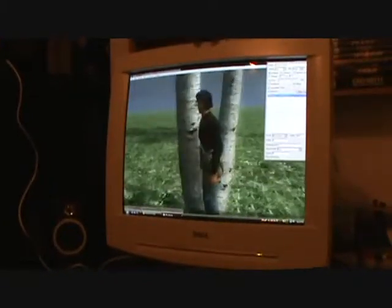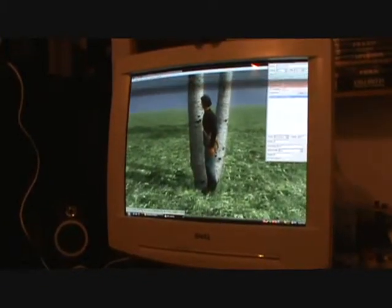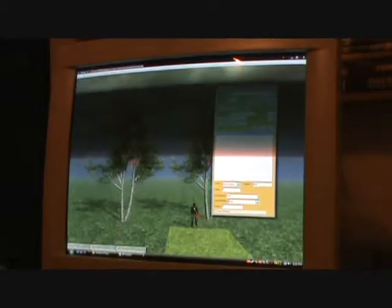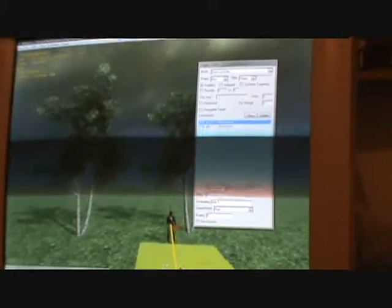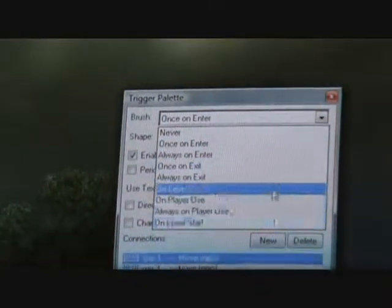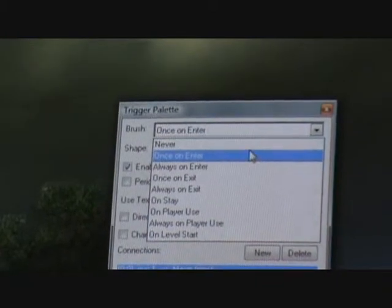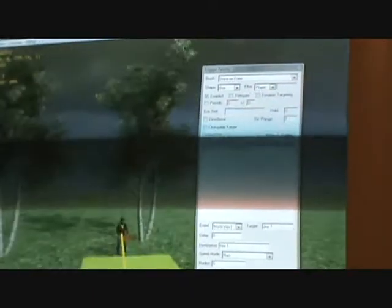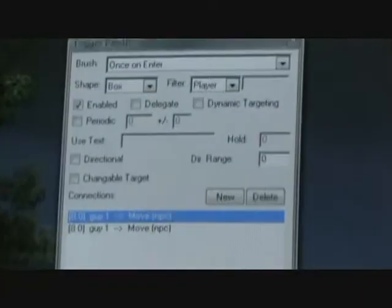Apparently my radius didn't work. See, it changed — it was six, now it's zero. So, first make sure you have it highlighted. You want your trigger box — click on it. The brush up top gives you a bunch of different options. What you usually want to do is 'once on enter,' which means once you walk into the trigger yellow box, then everything will happen.